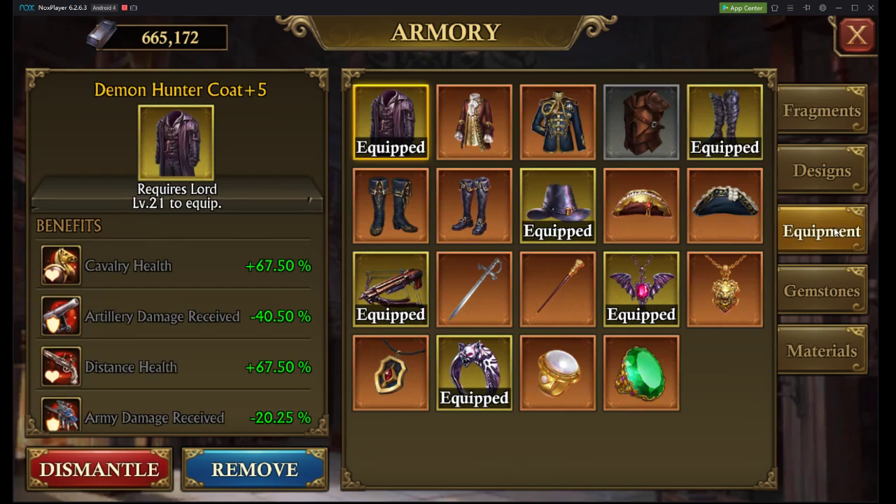First, let's talk about equipment. Non-spenders, I said you should go for the Demon Hunter Coat and start going for that full set. Now if you are a semi-spender, you really have two options. You're not going to be dropping a couple thousand dollars to get full Sun King, and Sun King really won't give you a benefit over Demon Hunter or Retribution until you're like plus two or plus three. So I highly recommend that if you're spending, get that Demon Hunter plus five set. I already talked in the last video about how to get that — it's going to take four of the special gemstones, which are 12,800 gold each.